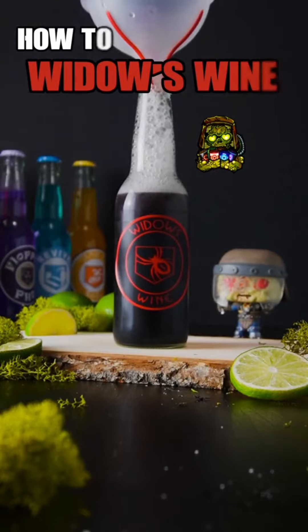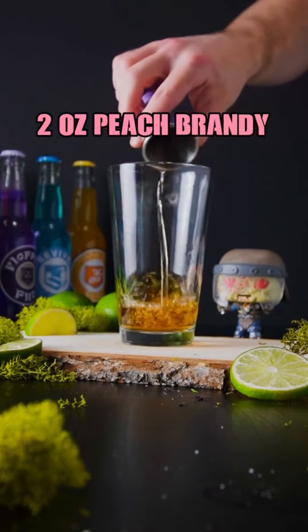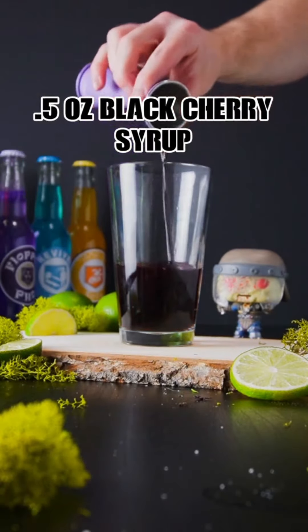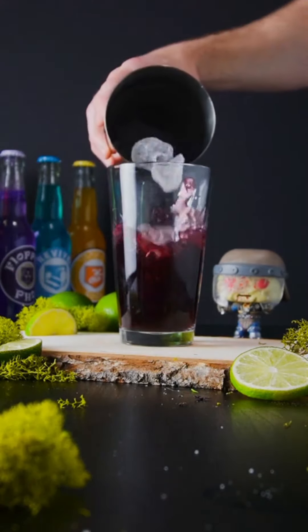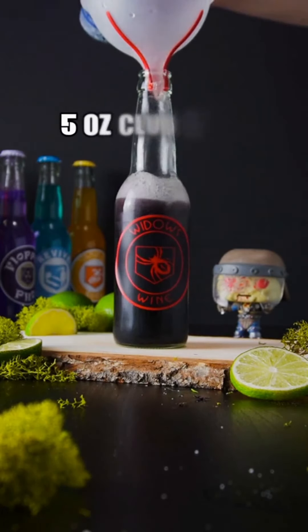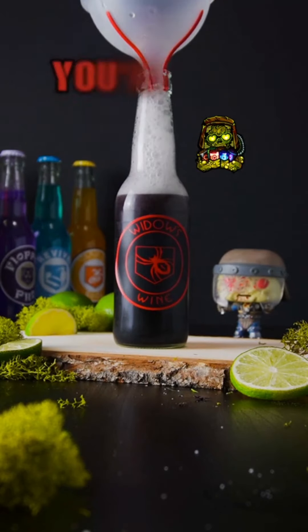How to make Widow's Wine. Begin with Peach Brandy, Red Wine, Black Cherry Syrup, and Lime Juice. Lastly top with Club Soda. The best designed perk bottle.